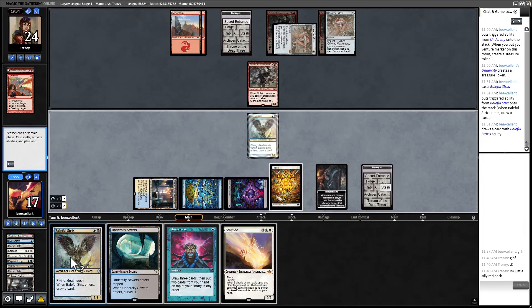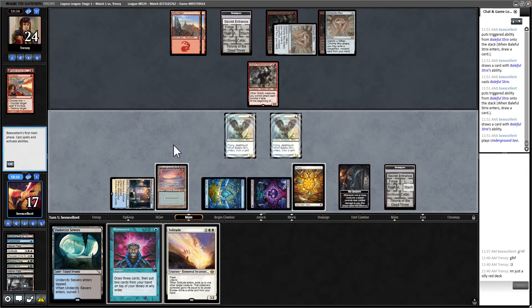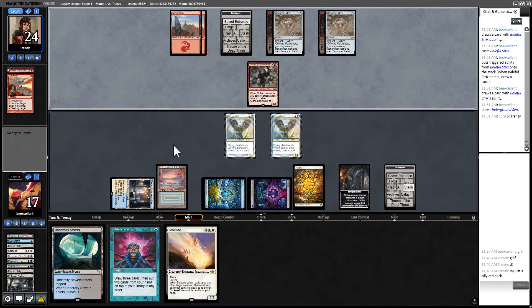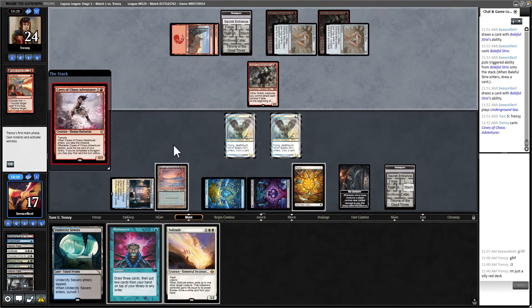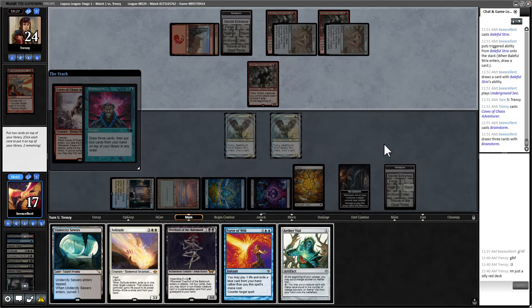If I play this out, it gives me the ability to Brainstorm if they have a Fury. Fury is like the thing I'm most scared of here. Actually, Fury is not scary because they don't have enough mana for it. Another Caves of Chaos Adventurer — yeah, that's scary. I'm going to attempt to Brainstorm here, because stopping this would be good to say the least. We didn't get it.